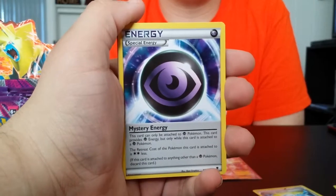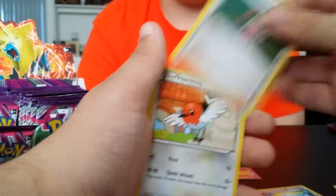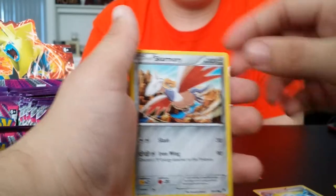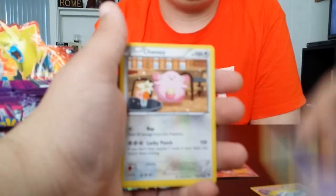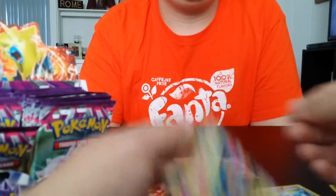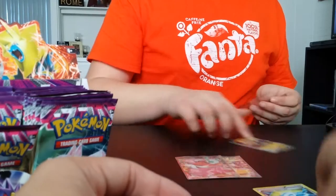Focus. Mystery Energy, AZ, Battle Compressor, Shauna — that was a pretty nice comic pack. Fletchling, Karrablast, Skarmory, Pumpkaboo, Chansey. Reverse Mystery Energy — nice! And another Mega Manectric — I knew it! Yeah! Is that a secret rare? No, it's just a regular!